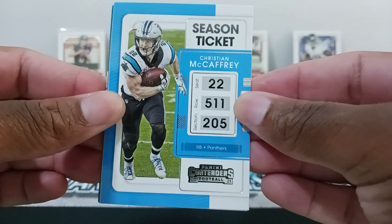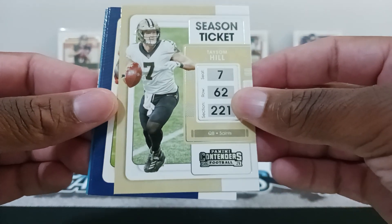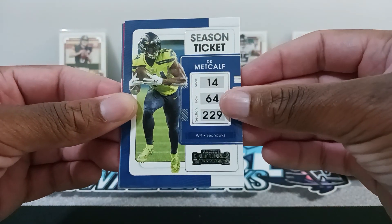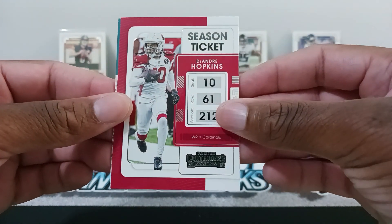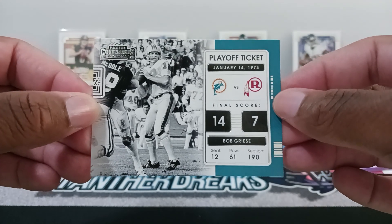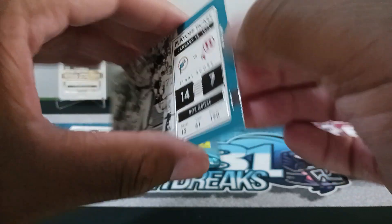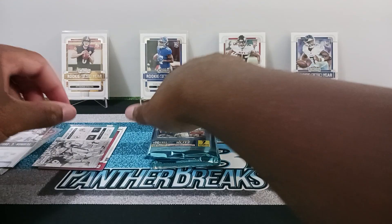Alright, next pack — three more packs left. We got Christian McCaffrey in his Panthers uniform, then Tyreek Hill, Jerry Jeudy, DK Metcalf, DJ Shark, DeAndre Hopkins, and our answer will be a playoff ticket — Bob Griese, Dolphins, first Redskins. Decent, decent. Two more packs, we'll see what kind of McCaffrey we have.